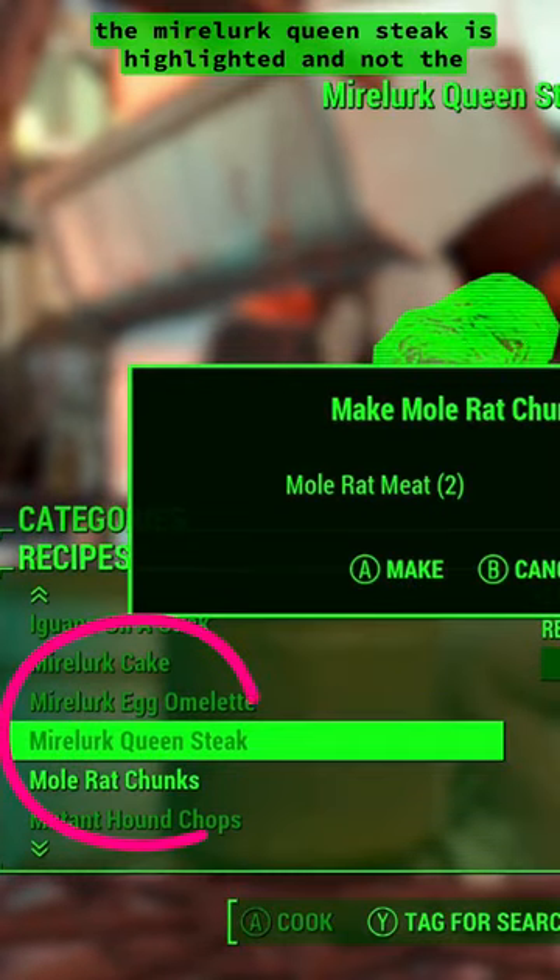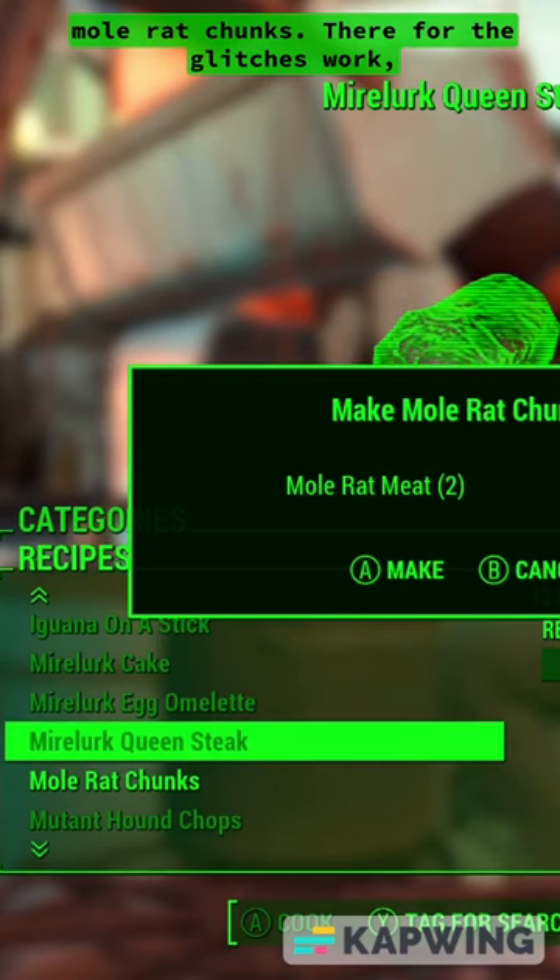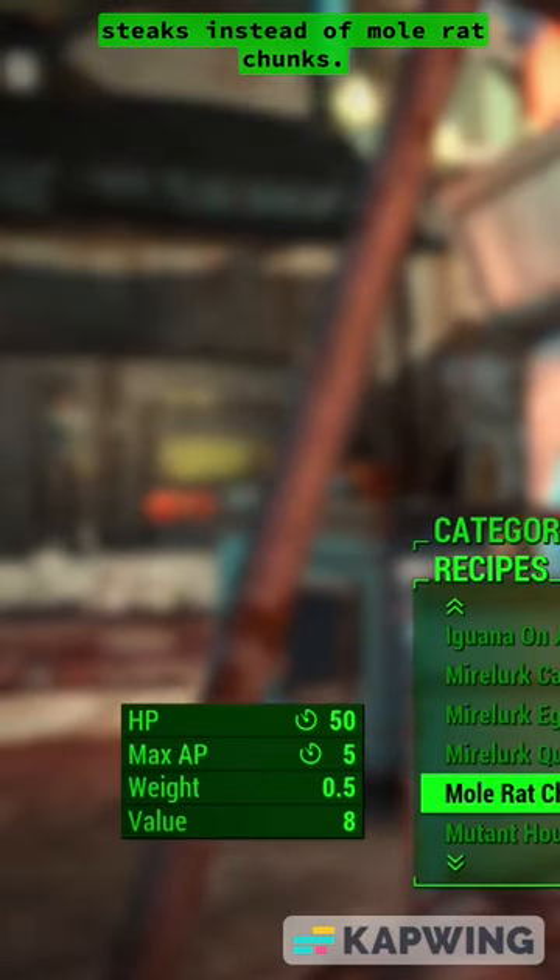As you can see, the Mirelurk Queen steak is highlighted and not the mole rat chunks. Therefore, the glitch works. All you do is hit make, and now you've made steaks instead of mole rat chunks.